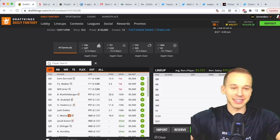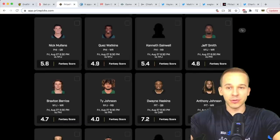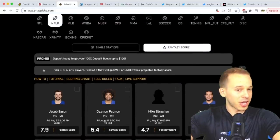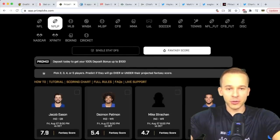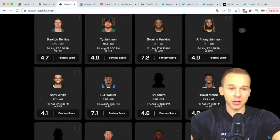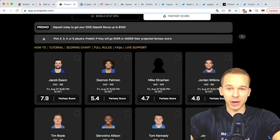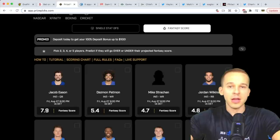I want to thank Prize Picks, the presenting sponsor of this show. If you're not familiar with Prize Picks, there are a few different ways you can play. First is fantasy points — you basically just take straight up over/under on fantasy points. Prize Picks has been posting players for the entire preseason. They also have regular season stuff, or you can go to single stat — over/under on rushing yards, passing yards, or receiving yards.